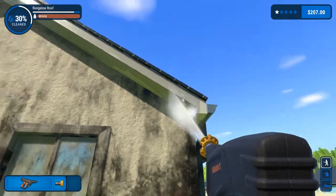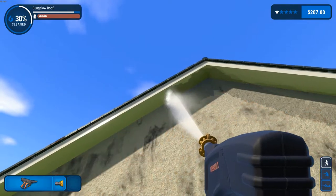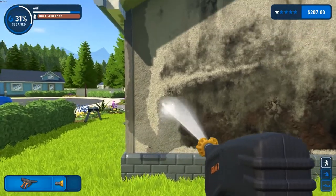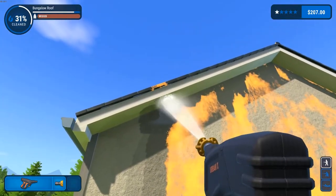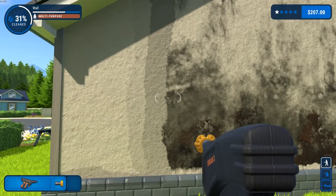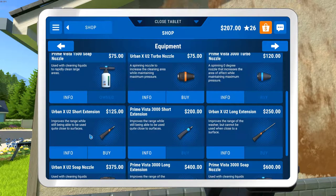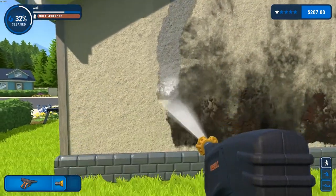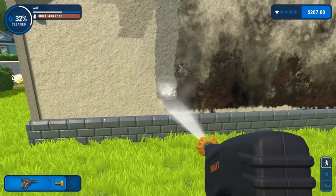We've pretty much got the top of that roof done. The first thing I will buy is definitely the extensions, because I've found value in them now — whereas when I first bought them, I didn't really give them a fair valuation. Let's look at the shop — the short extension is $125 and the long one is $250. I'm going to wait and buy them both at the same time, though I'd probably buy the long one first for situations like this.